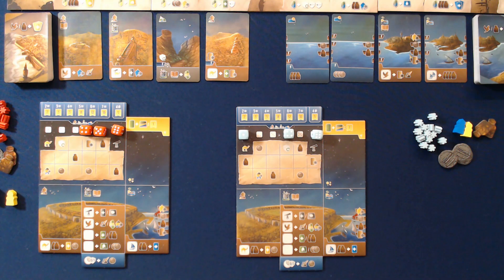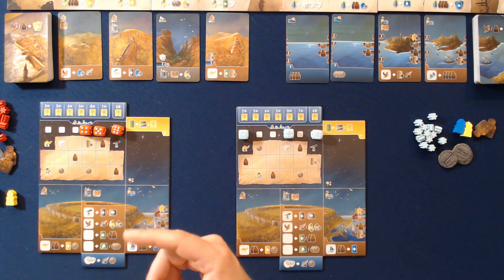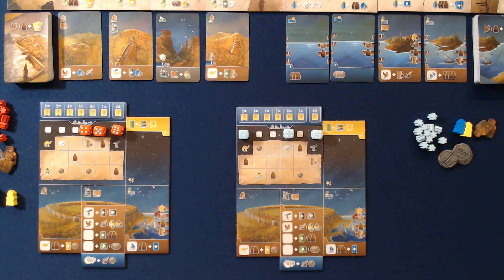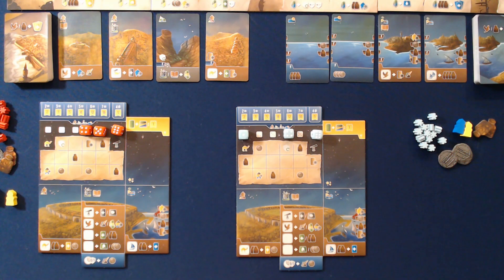And that, by and large, is how you play Wayfarers of the South Tigris. There are going to be a lot of nuances and we're going to dive into a few examples here in just a moment. Gameplay will continue with all players taking a turn, doing one action per turn, until a player reaches one of the last five spots on the journal track. Let's do a couple examples so we can get an idea of play.